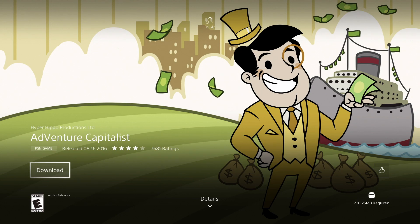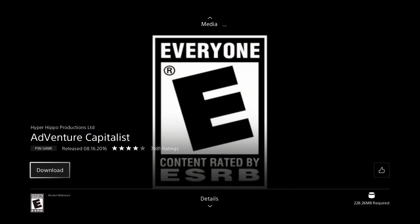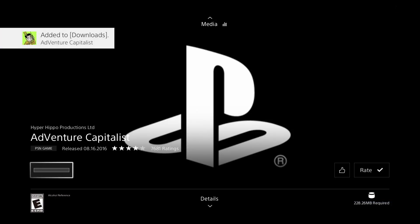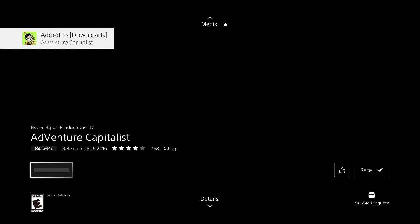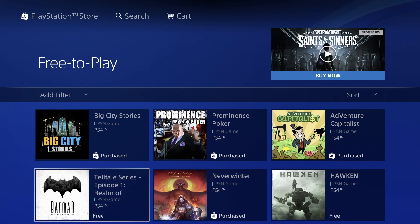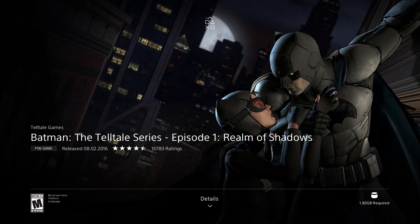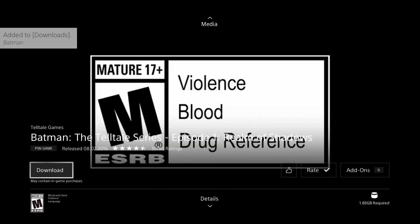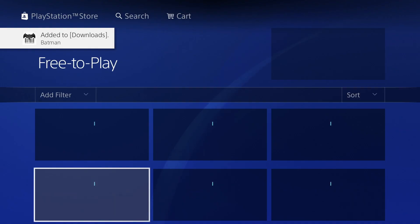This one isn't even half a gig — we're looking at 228 megabytes — so let's just download it. This might be the fastest one we're going to download today. We do have Batman Episode — we can go ahead and download this. It's 1.83 gigs, so quite small, and should be a fast one to download for sure.